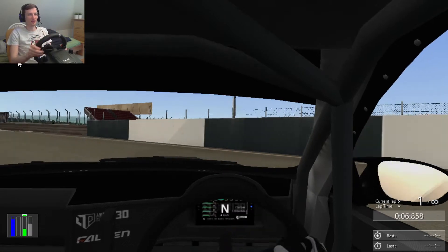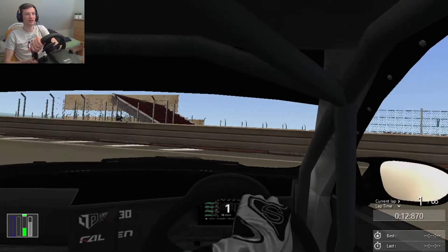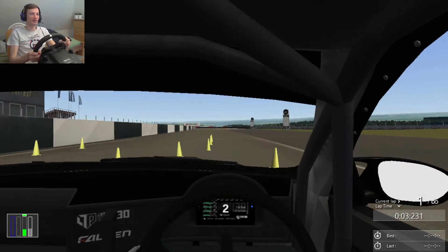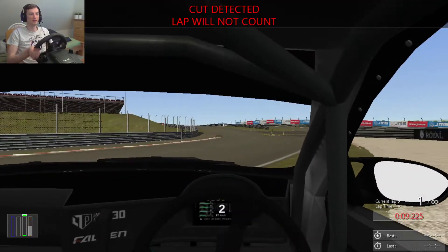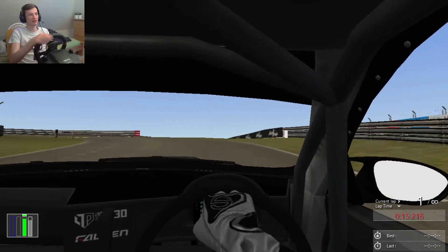This time we're starting in a bit of a different position. Let's just do a quick spin around to keep our wheels spinning so we don't stall, and get through these killer cones. I tried to do a good flick-in, but unfortunately that didn't quite happen.